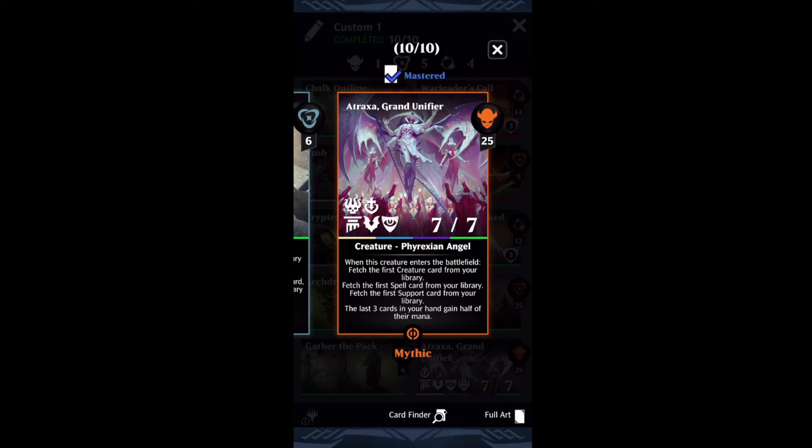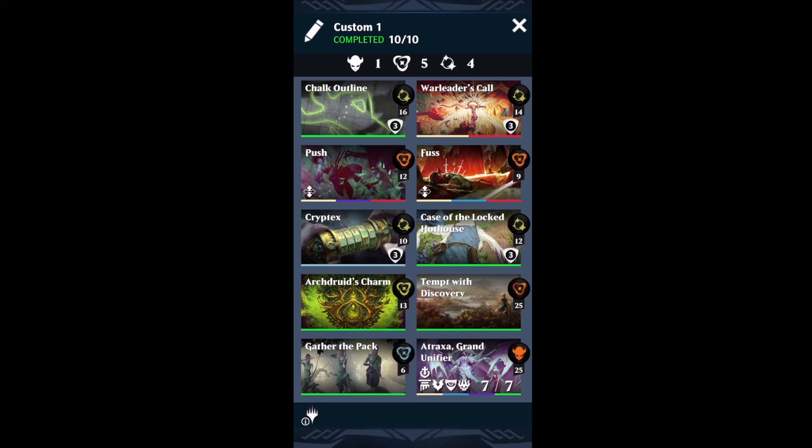Unlikely, but possible. Atraxa is going to fetch things from our deck — be it a creature, spell, or support — and give them half mana. That's going to make the deck a little bit more consistent, give us a lifelink piece, something with vigilance and flying that can block things. So that's going to give us a lot more flexibility with the deck.